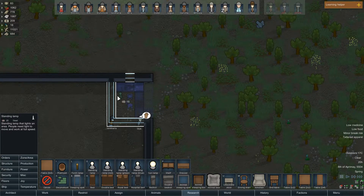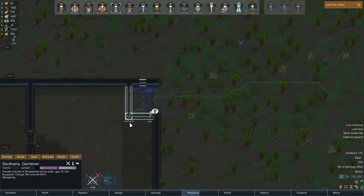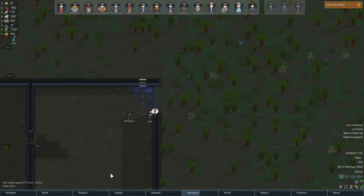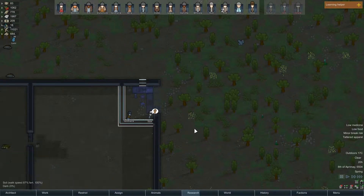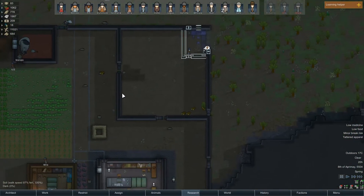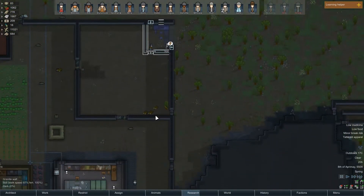And a standing lamp. Maybe we'll make it a little bit bigger for them so they're not uncomfortable. Just give them one space of room. Then we'll put a door here, door here, and an auto door here. I think we might tear down these two doors and put in walls so that way people don't travel through here very frequently - they have to come out and around.